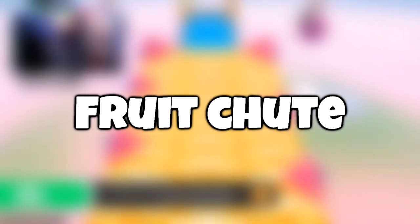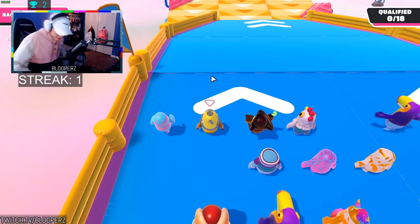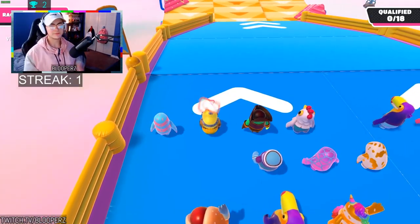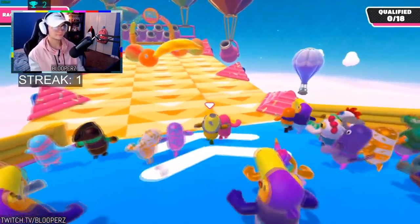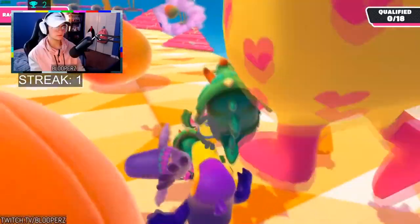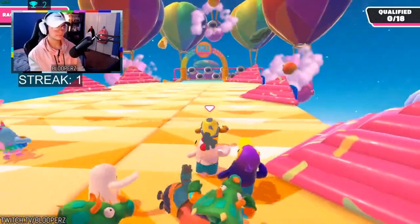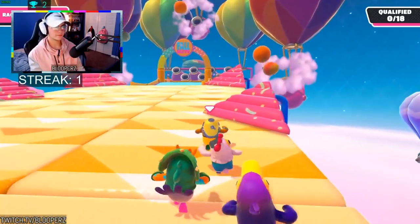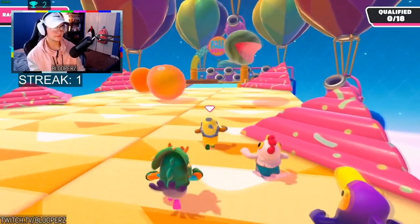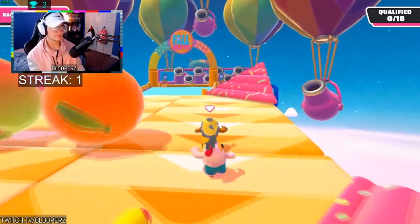For Fruit Shoot, the best thing to do is to stand on the right side of the map and run up. I see way too many people running down mid for no reason — there's a big log that's going to come sweep your feet, you're going to fall, and then you're not going to qualify. Stay on the right-hand side. I prefer right, but you could probably go to the left too. Just keep running and I swear the fruits will go around you — it does not matter, just stay on the right side.